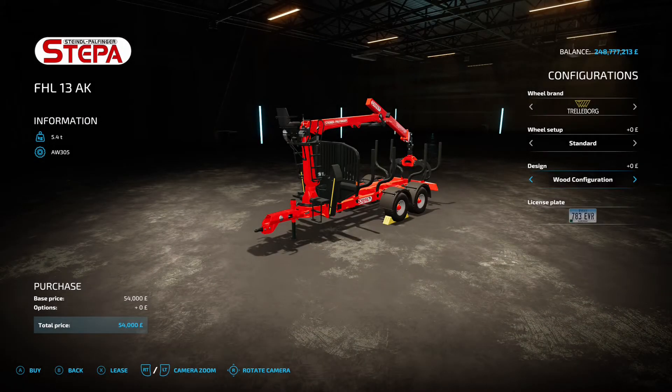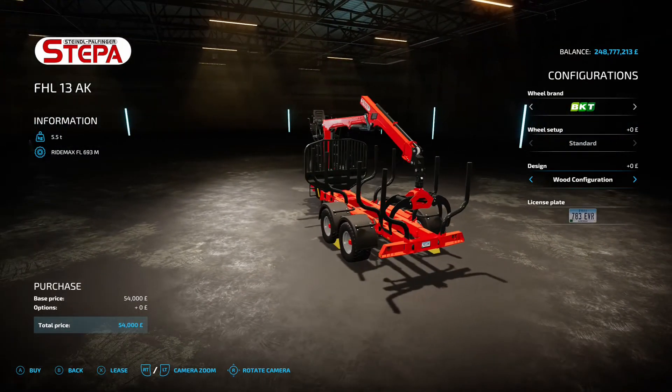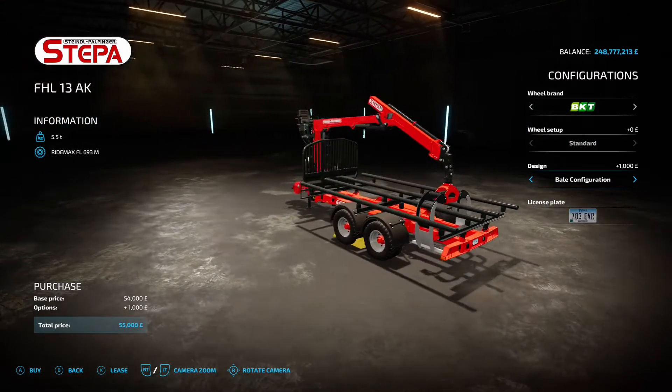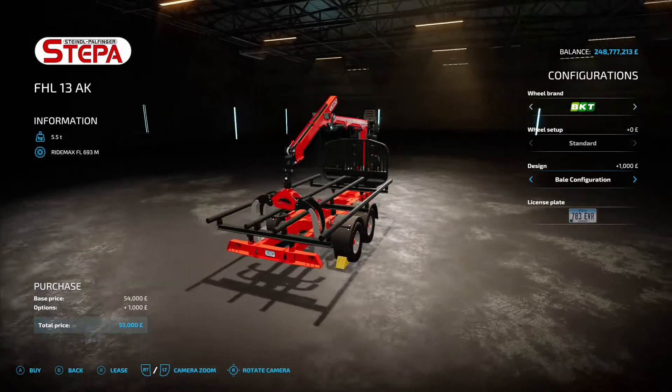Next up is the Stepper FHL 13 AK by Nikko73 Modding, 5.52 megabytes - under forestry tools. 54 grand to start with. It comes standard in the wood configuration for logging. You can also get it in a bale configuration - not auto load, you'll need to use the crane to load bales, but it's a nice option and something a bit different.